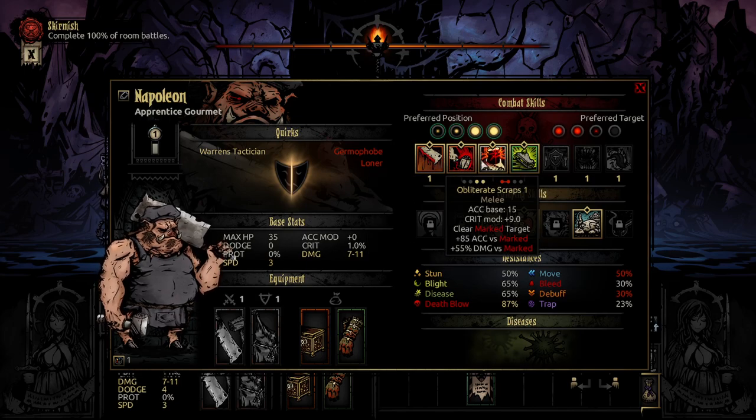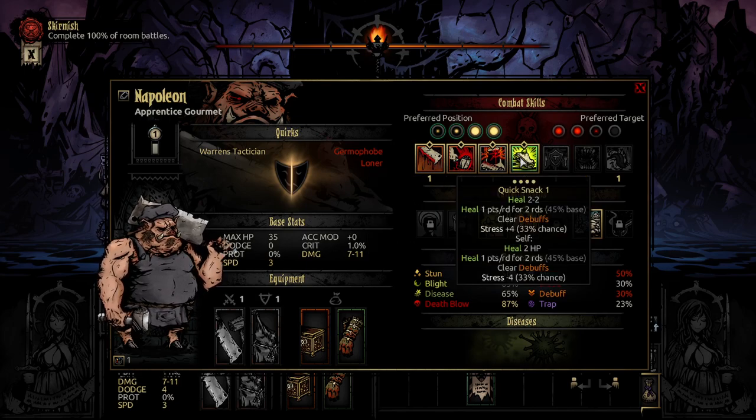Napoleon with Choice Cut, Tenderize, Obliterate Scraps, and Quicksnack.